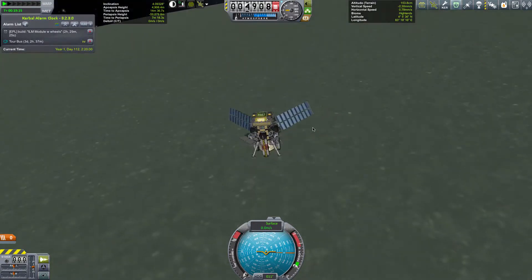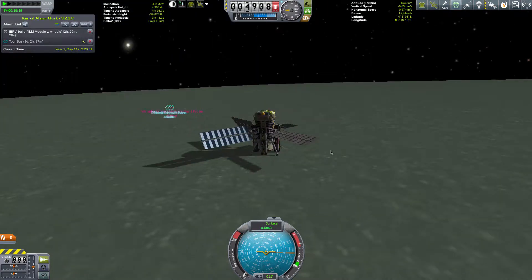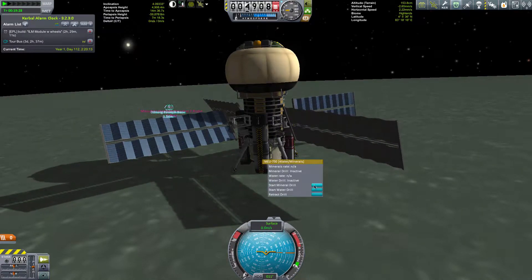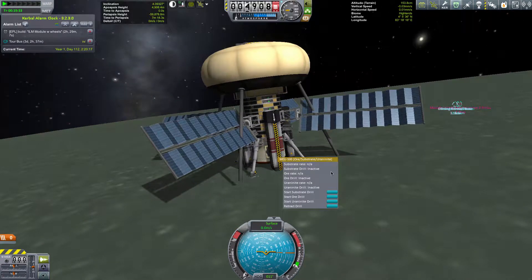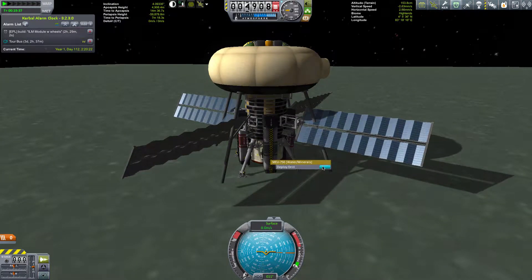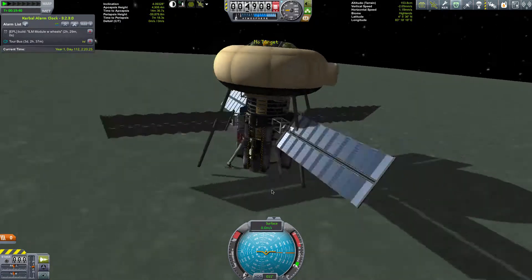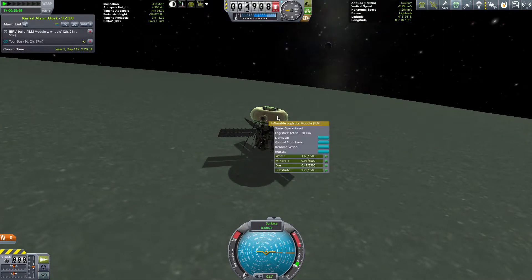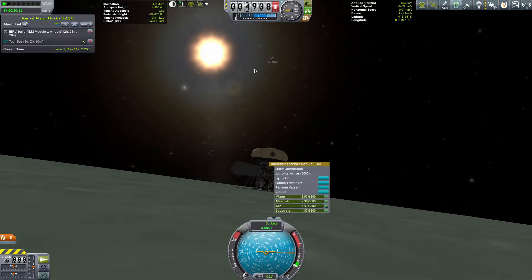So we're deploying the solar panels again — we'd retracted them so they wouldn't get smashed off when we jettisoned the wheels and potentially explode. Now we've got the storage module on the top and we're starting all the drills up. Everything's running. That's a little self-contained drill module and it's slowly filling up with stuff, which is the point. This is now in position, and we can see the bill for the next one is 2 hours 28 minutes 33 seconds away. So that's 5.2 kilometres away and still moving.